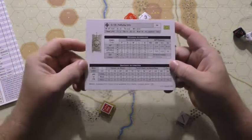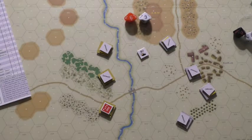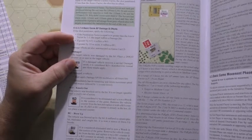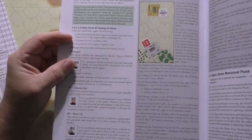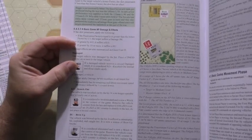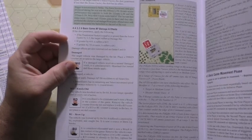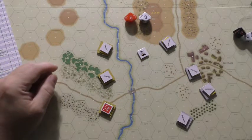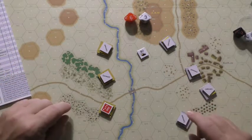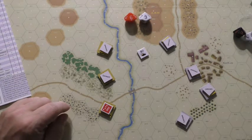Now in the game rules, we check the penetration result table. A difference of one to three means the armor is damaged. Four to nine is a knockout. Ten or more is a burn-out vehicle. The difference here is 17 minus 13 equals 4 - so the vehicle is knocked out. We place the knockout marker over the vehicle.